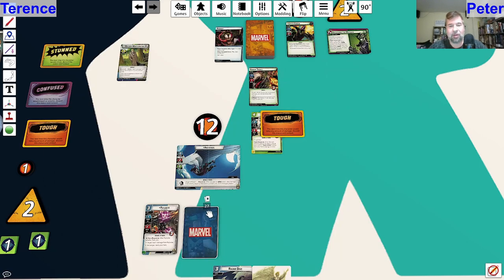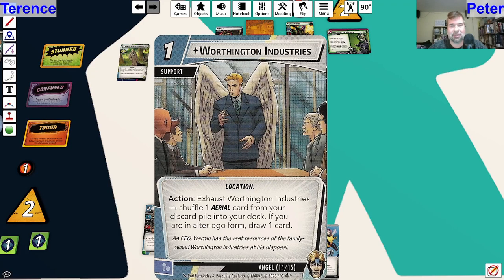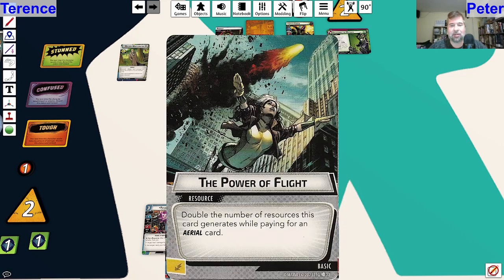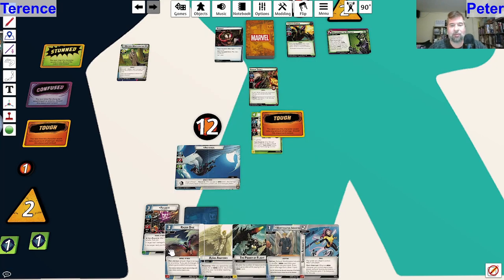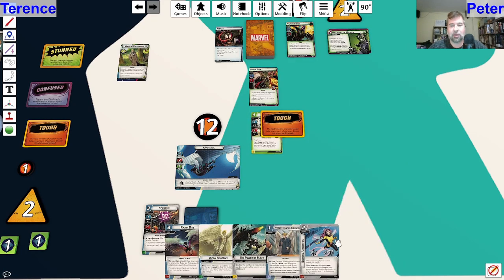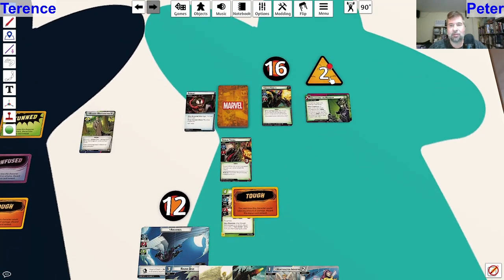I'm going to hold on to Razor Dive and Avion Anatomy because I want to get Razor Dive back in my hand. We'll see if it's worth it. So I do have a five-card hand size here. Let's draw up. Oh, Worthington Industries! We'll talk about all these cards. The one I'll point out now because it'll come in handy on the enemy turn is Power of Flight, which doubles the number of resources when paying for an aerial card. We've got quite a few aerial cards, and Worthington Industries and Soaring Acrobatics are both really good as well.